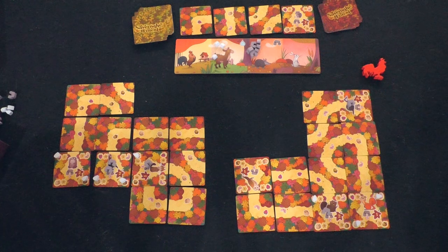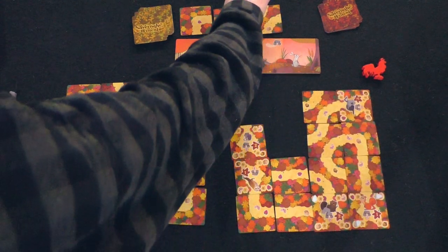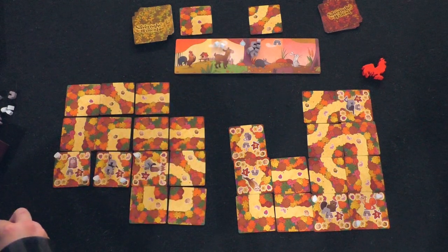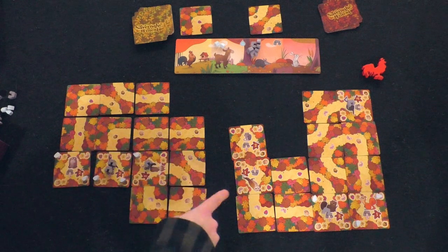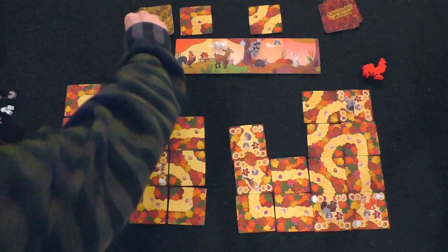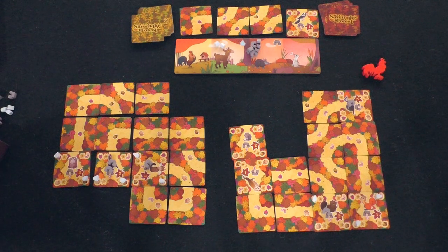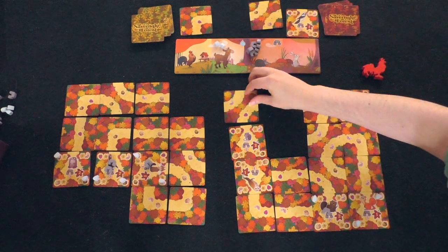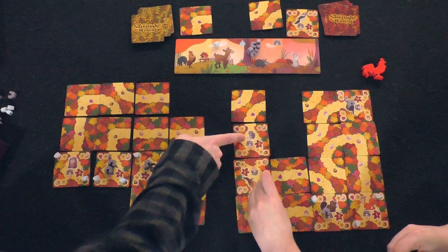I'm going to take this little rascal animal and put it right there. I'll grab that path and put it here — I get a water droplet. I will place that on the worm over here. I'll take the path card and put it on the strawberry here.